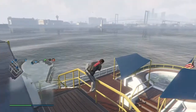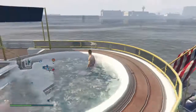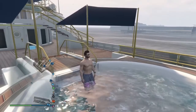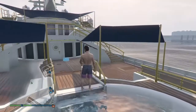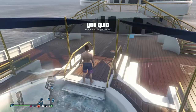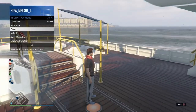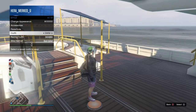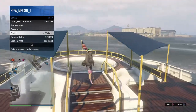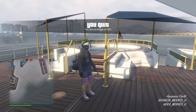A few hours later in the game, if you go into the hot tub you actually get these gray and pink board shorts. I'm going to go ahead and unregister as a CEO and show you my outfit with the swim trunks — I've made a little glitchy outfit with the gray and pink swim trunks.